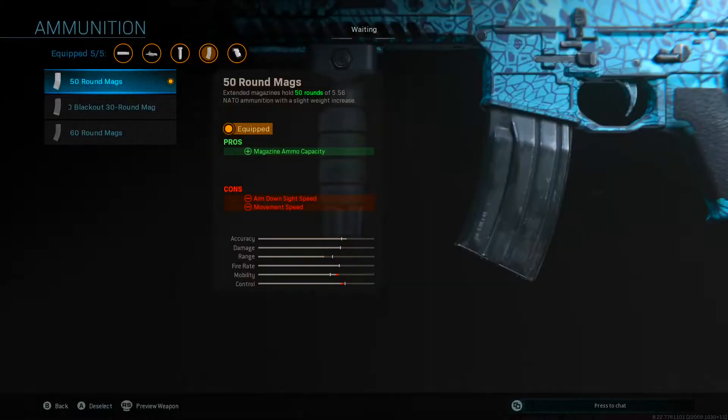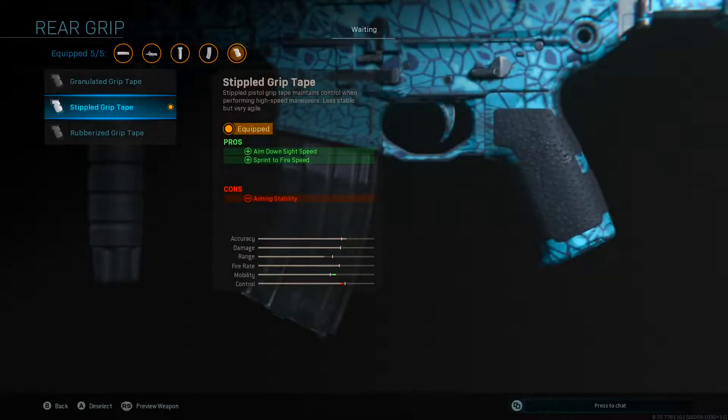For the ammunition I like to use the 50 round mag attachment so I don't run out of ammo. Then for the final attachment on the rear grip I like to use the Stippled Grip Tape which gives aimed down sight speed and sprint to fire speed bonuses, which helps it compete with submachine guns.